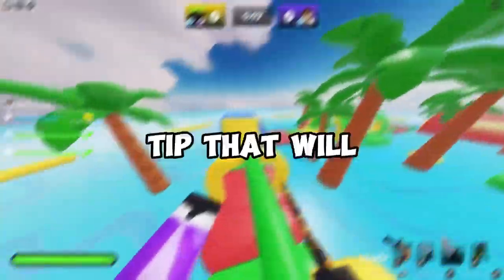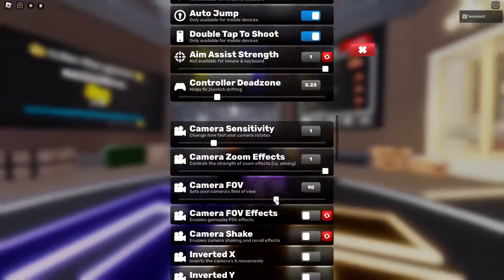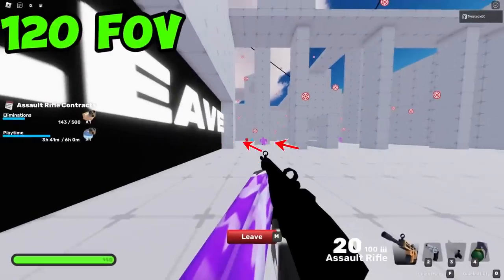For number 2, we have a tip that will help you instantly. Go into your settings and scroll down until you find Camera FOV. Make sure you turn that up to the max. The difference between both is incredible and you will be able to see a lot more enemies.